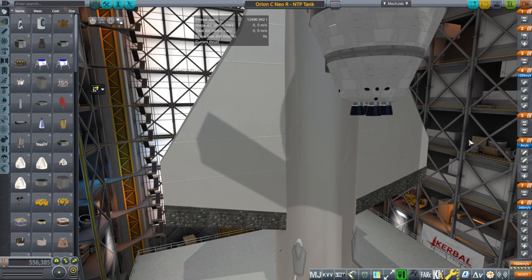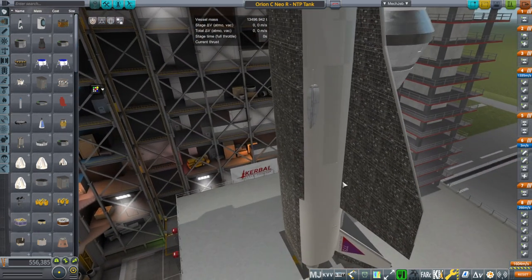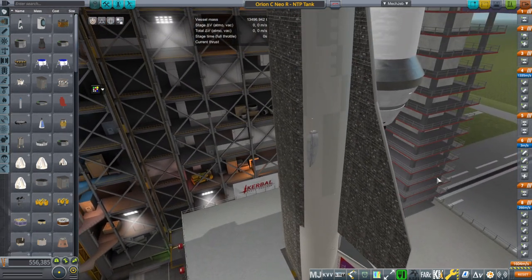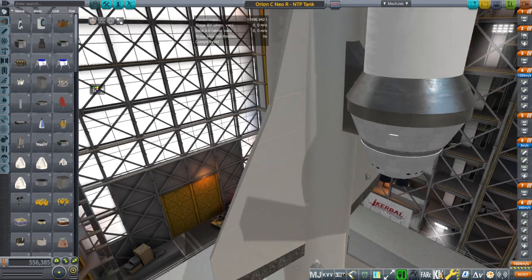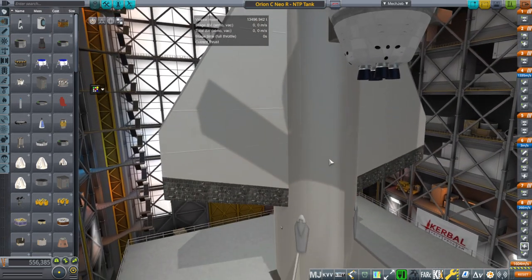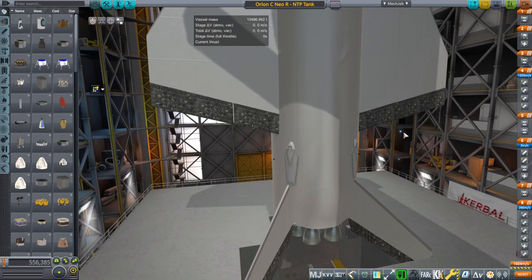That might actually help us coming back down, because on the way back down, the key number is how much mass you're putting on the surface area. The less mass you have in the carrier plane, given the same surface area, the more drag — the more actual deceleration force — it's going to experience. So that is a positive. We have a little bit more thrust too: 2,346. So how is this all going to shape up? I don't know. We're going to try it out.